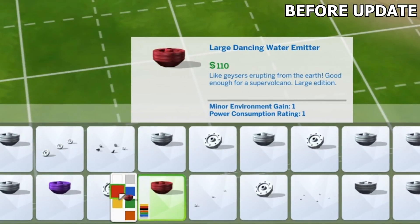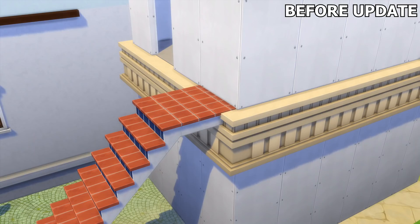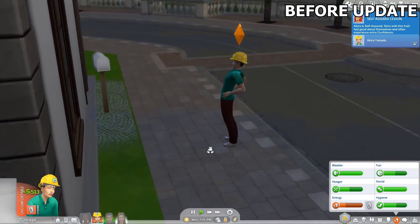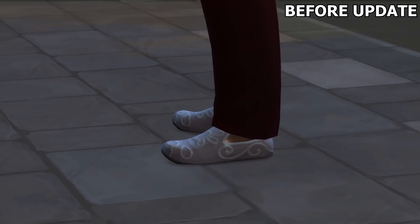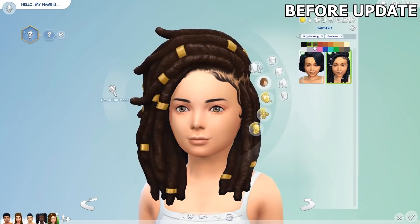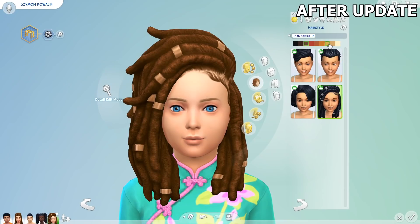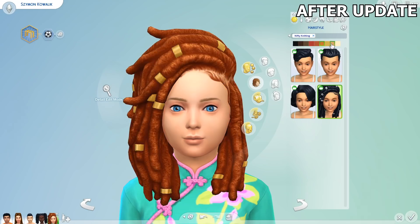The color swatch icon of the large dancing water emitter object showed a different color variant before — it has been fixed to show the correct color swatch. Staircases will no longer get cut through exterior trims when placed with no landing. In Sims 4 Eco Lifestyle Expansion Pack, there was a bug where sims working in a civil designer career would come home from work wearing random footwear — this has been fixed. A specific child hairstyle introduced in the Sims 4 Nifty Knitting Stuff Pack had an additional row of color swatches which cannot normally be accessed by children; in this update it gets removed, which is pretty weird.